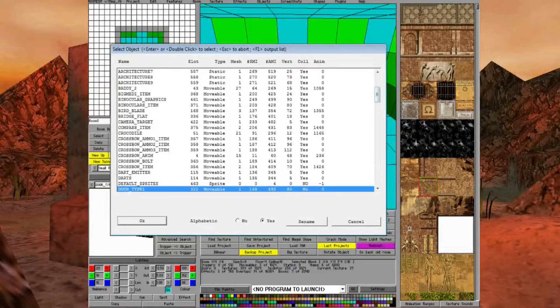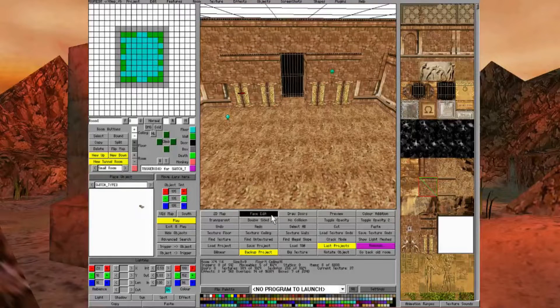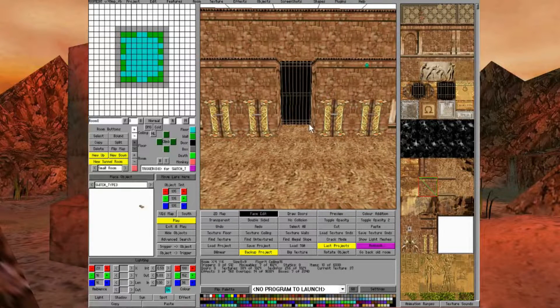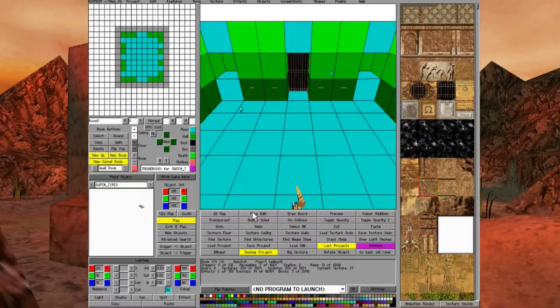Next, find a switch — scroll through and find a normal-looking lever switch, which is the easiest to work with — and place four of them on the map, rotating them so they are next to the wall. If you turn on face edit you can see switch textures which match the lever switches; I always like to put a corresponding texture or object behind these because on a blank wall it looks a bit silly when Lara does the animation — it needs a sort of track to look like a plausible switch. You can do this puzzle with three or five switches, but I'm using four for this tutorial.